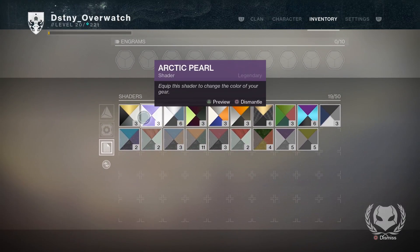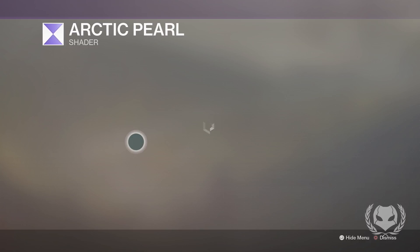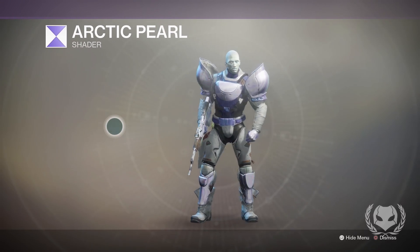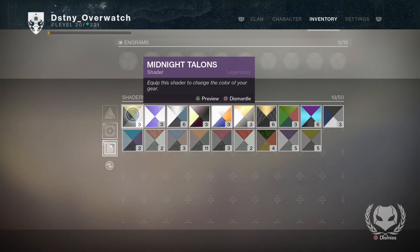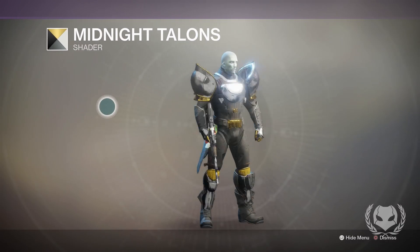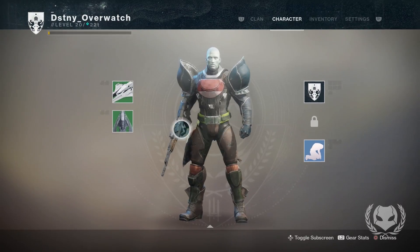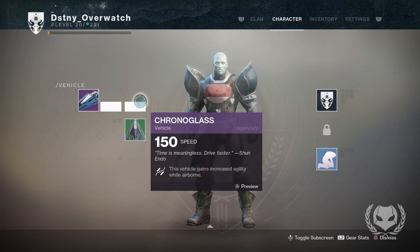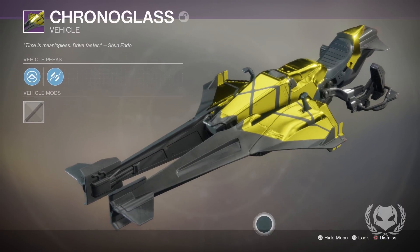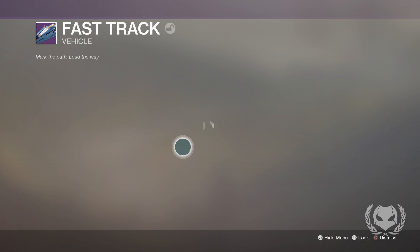For the shaders — we got the Arctic Pearl shader, which is going to be a sort of light purplish-pinkish color. Then we got Midnight Talons — that's another gold shader and it looks really nice as well. We also got two sparrows: Chronoglass, which looks really nice — I quite like that, although I do wish I got an exotic one — and the other one is Fast Track.